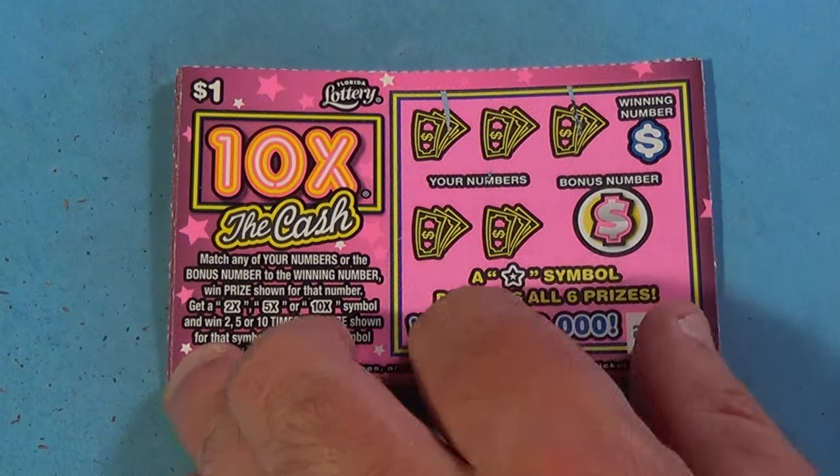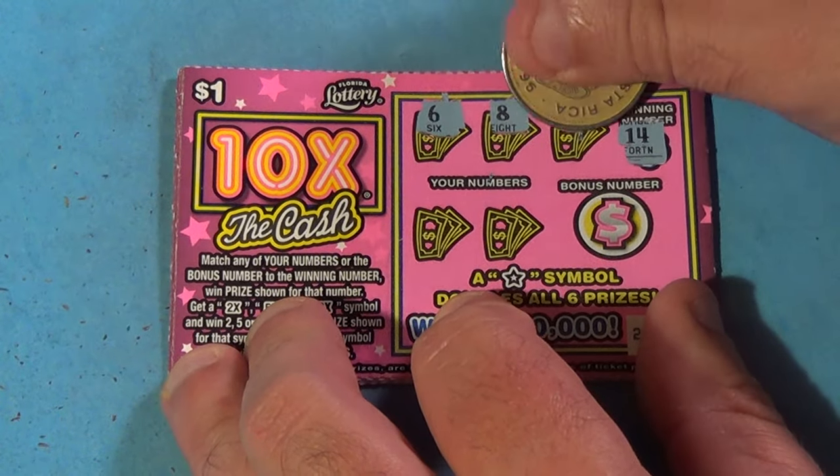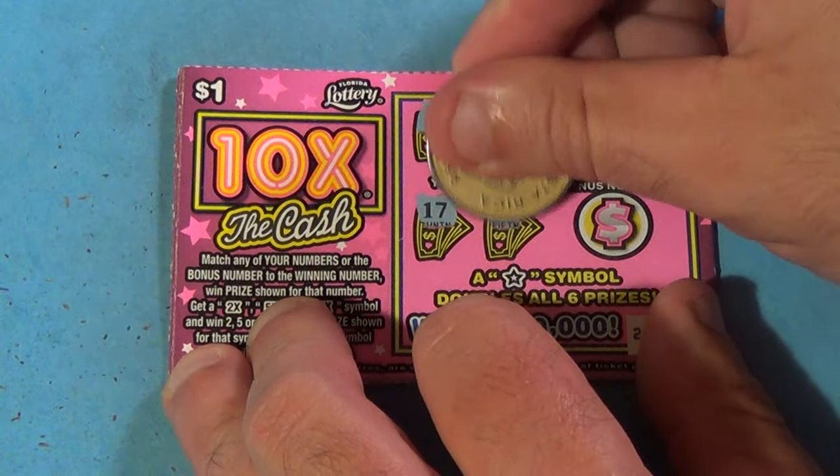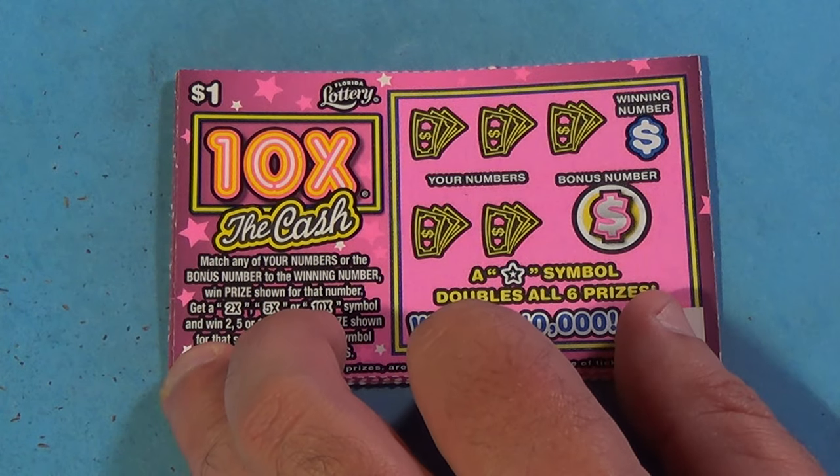We're looking for a 14, and we have a 6, 8, 9, 17, 15, and 11. First 10x the Cash — loser.